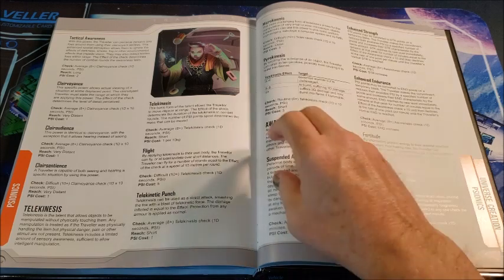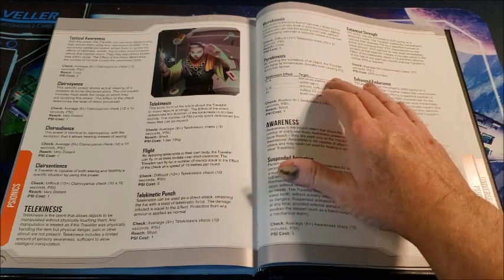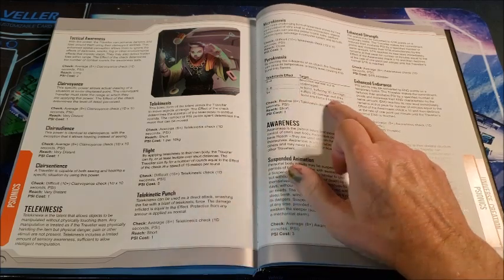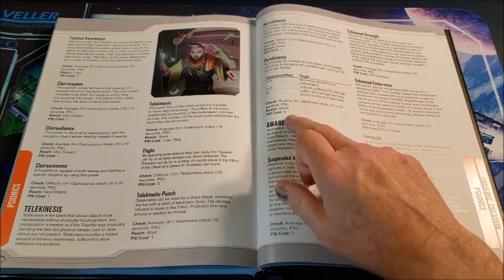Pyrokinesis involves exciting the molecules of a subject to raise its temperature. The effect determines the result — an effect of 9+ causes two die damage and may cause the target to burst into flame if flammable. It's a routine check, short range, psi cost three.